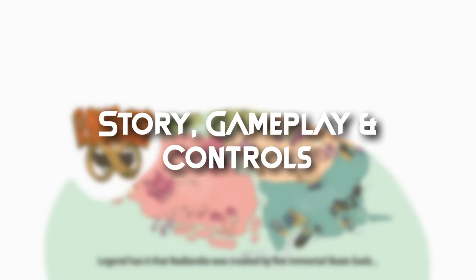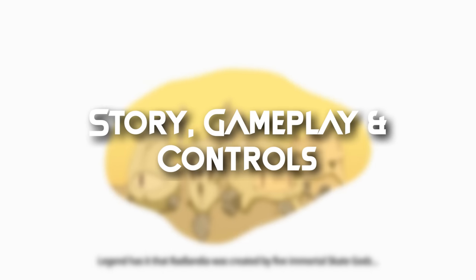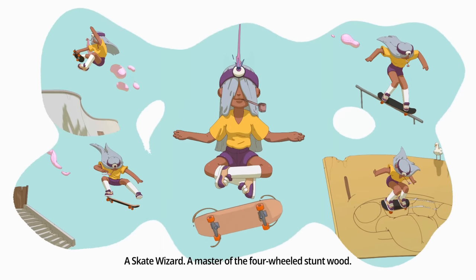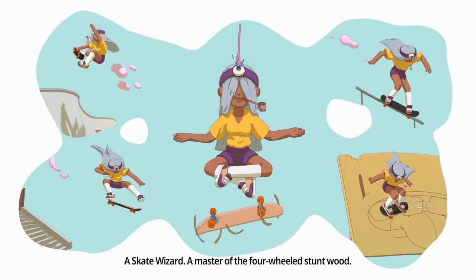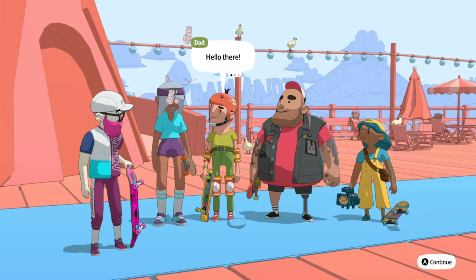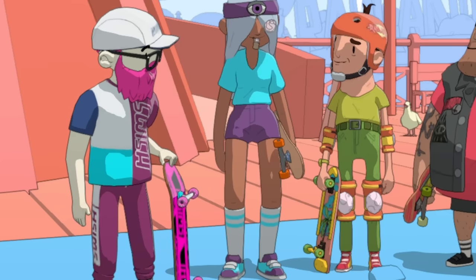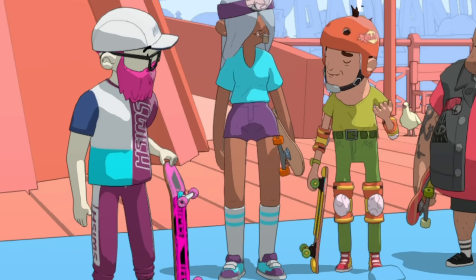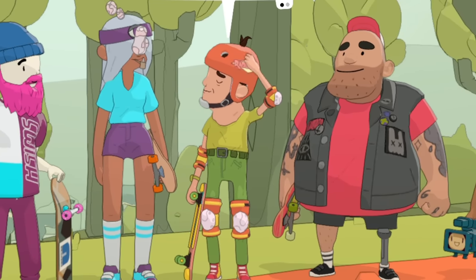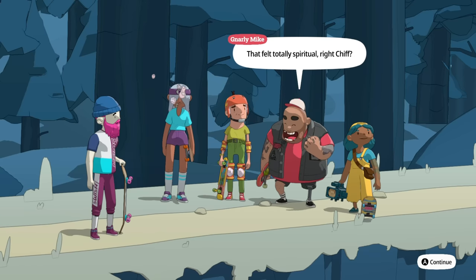Olly Olly World has a full narrative based in Radlandia, with the inevitable retirement of the previous skating wizard — one who has ascended to the very upper echelons and who has quite literally ascended to the heavens. And that's where you come in as the newest recruit, with the potential to fill those epically sized vans. You'll be joined on your adventure by a ragtag band of characters, and also meet a few along the way.